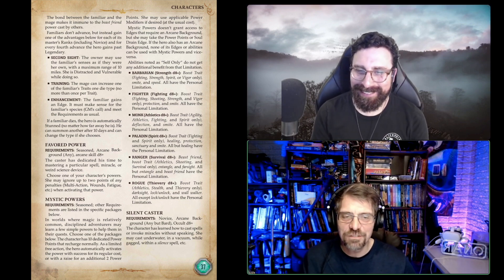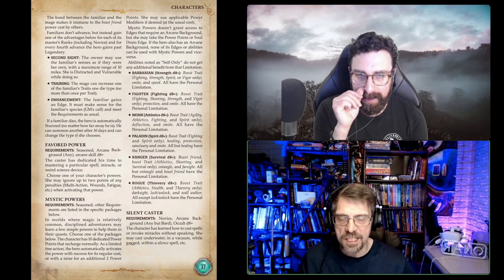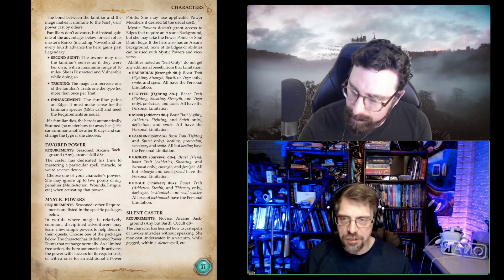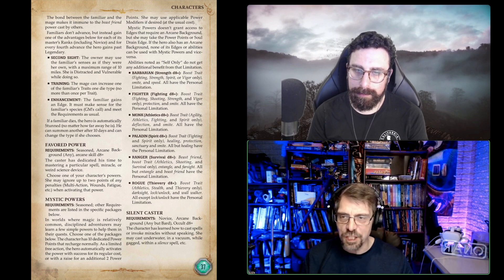Next is Favorite Power, which is a Seasoned edge. A caster has spent so much time with one spell that they just love to use and understand it deeply. What that gives them is the ability to ignore two points of penalties — and the book says in italics 'any penalties,' so that includes multi-action, wounds, and fatigue.